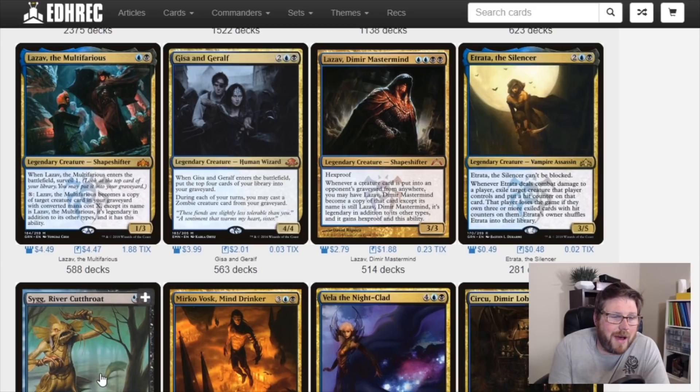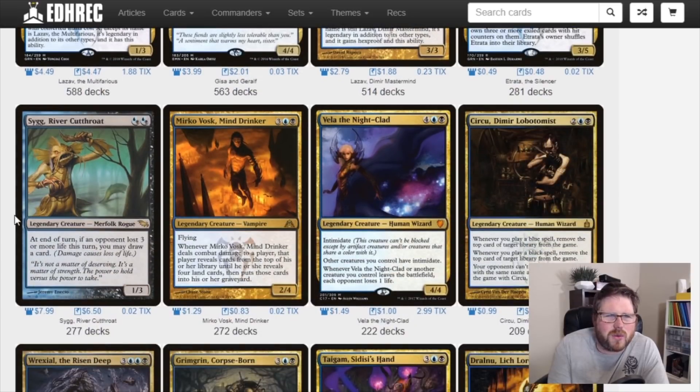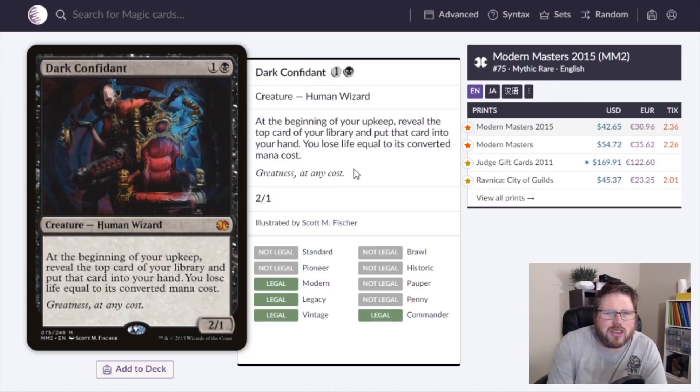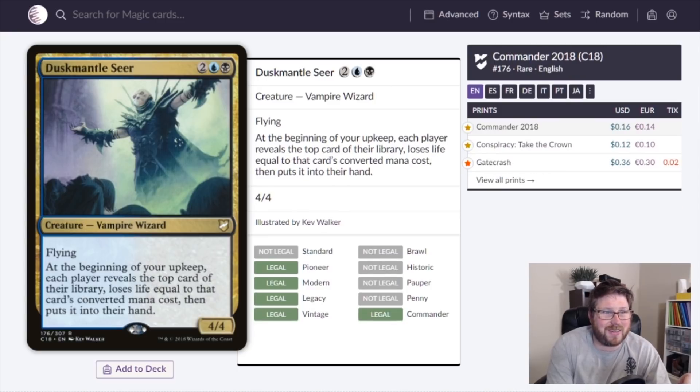Dusk Mantle Seer is a four-mana 4/4 flyer that beats down hard. More importantly, at the beginning of your upkeep each player reveals the top card of their library, loses life equal to that card's converted mana cost, then puts it into their hand. It's like having your own personal Dark Confidant — a really powerful effect, though Dark Confidant is nowhere near this price.